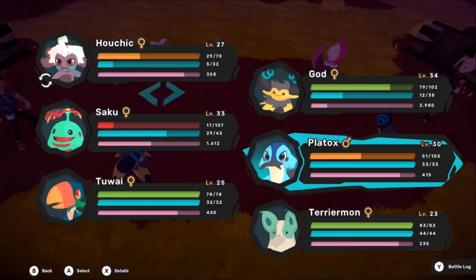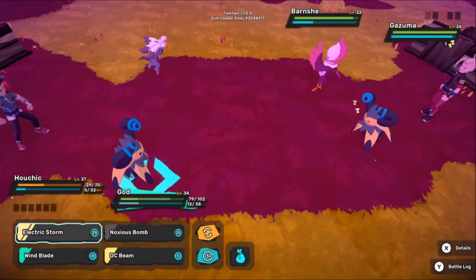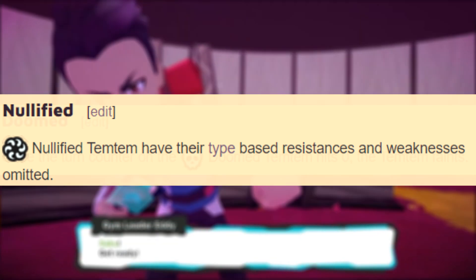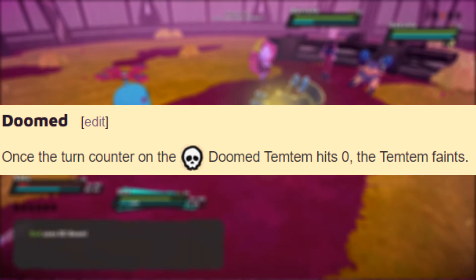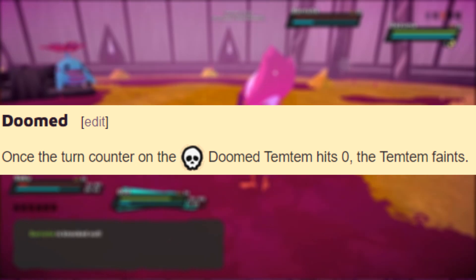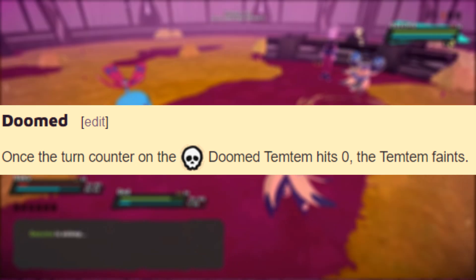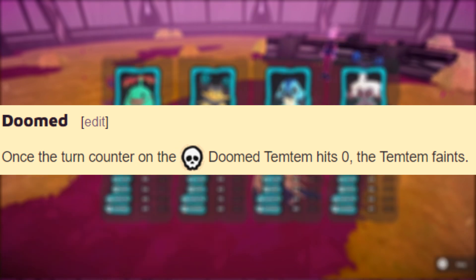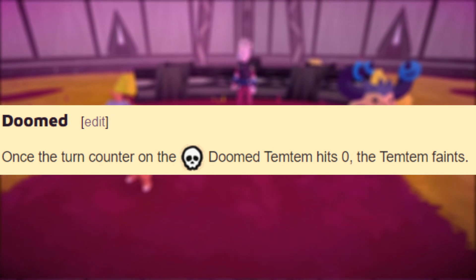Finally, we have two statuses that technically don't fit into either positive or negative based on their categorization in game. The first is nullified, which removes all strengths and weaknesses, essentially making you typeless for its duration. And doom, which I'd still consider a very negative status, basically means that when the timer runs out your Temtem instantly faints. Doom is kind of messed up because it can cause serious damage to your team — there's even an ability that turns moves that would poison you into doom instead. So you've got to respect this one.